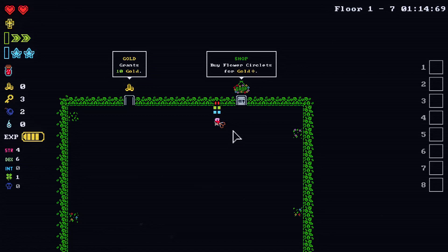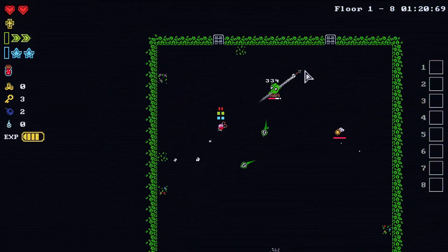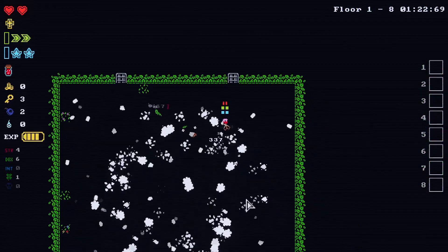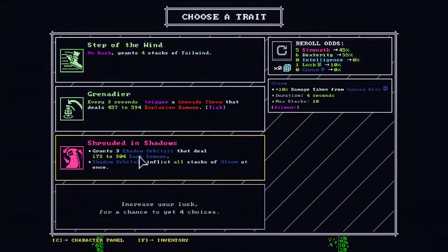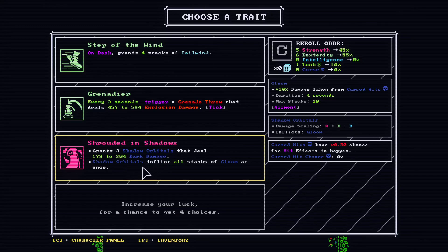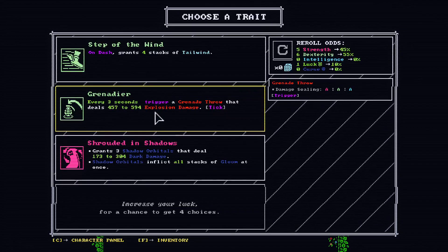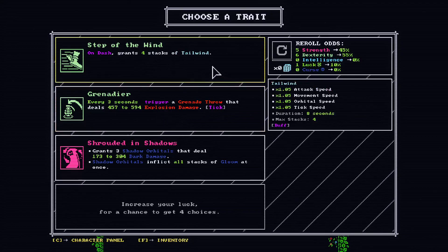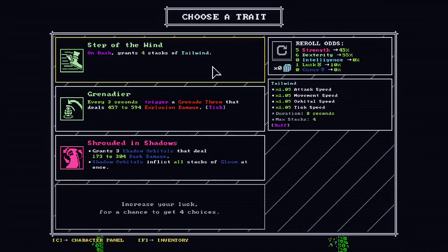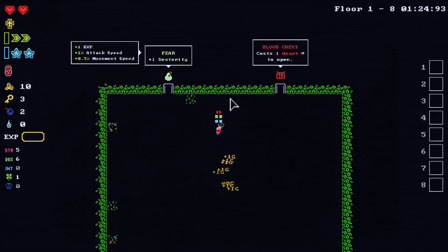Buy a flower circlet for gold — we don't really have gold. We level up. I'd love to get the infusion one. Shadow order: deal dark damage, shadow order inflict all stacks of gloom at once. Every three seconds trigger grenade throw that deals explosion damage. On dash, grants four stacks of tailwind which gives attack speed, movement speed and other stuff. We'll go with the grenade throw, I feel like that sounds pretty fun.